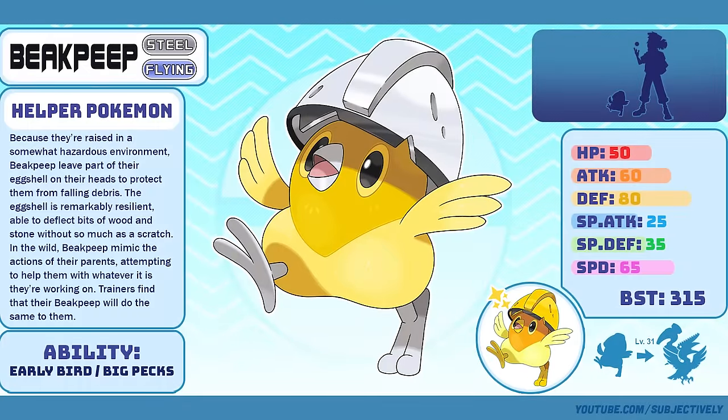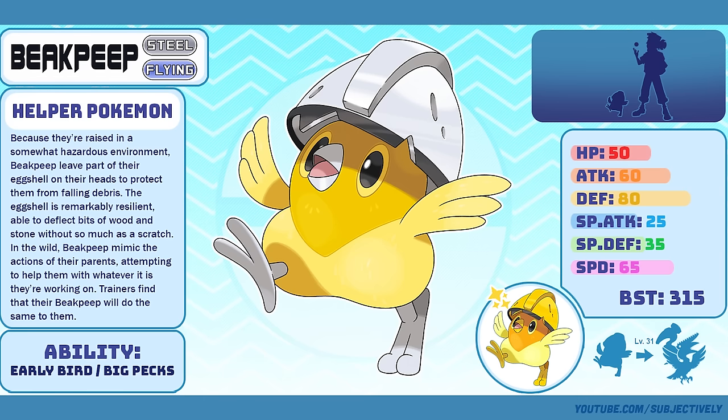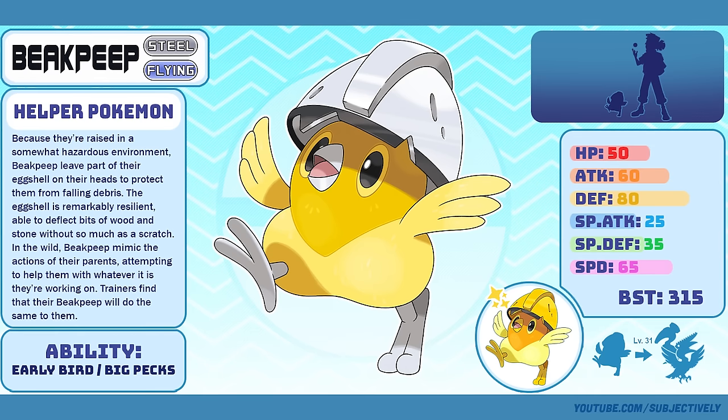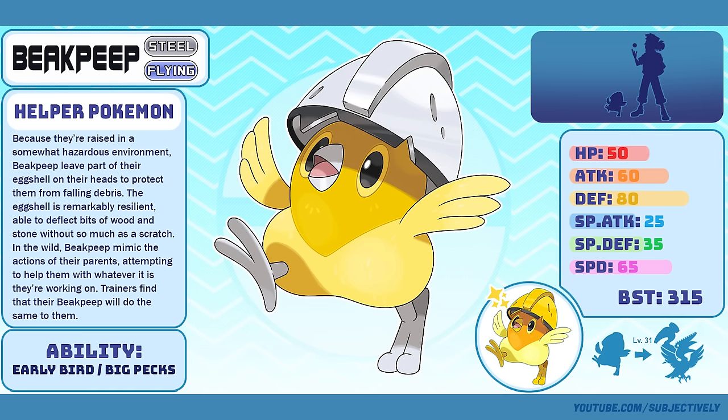Beak Peep, the Helper Pokémon. Something I learned designing Fakemon is that it is quite literally impossible to please everyone — there will never be a Pokémon design that is unanimously liked. Beak Peep was designed for Claire, who loves cute little guys and especially small yellow chicks. Some people think it's too simple of a concept, other people will tell you that more Pokémon should be like this. You'll go crazy if you try to make everyone happy.